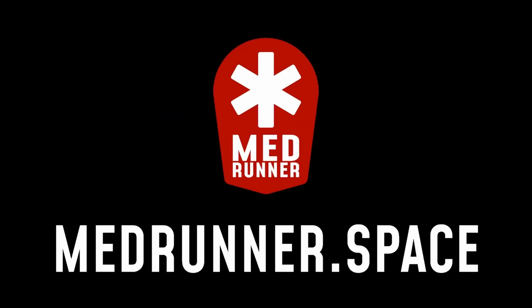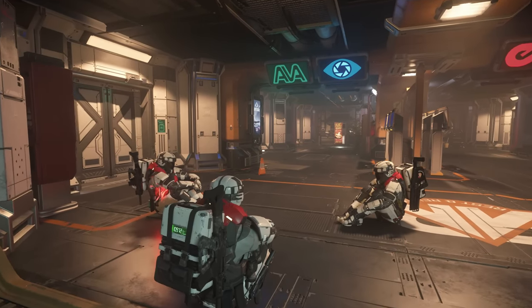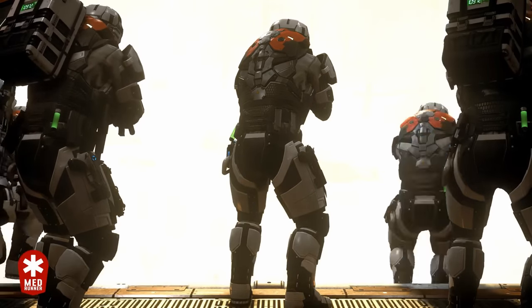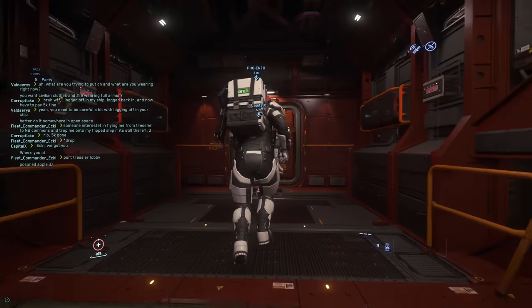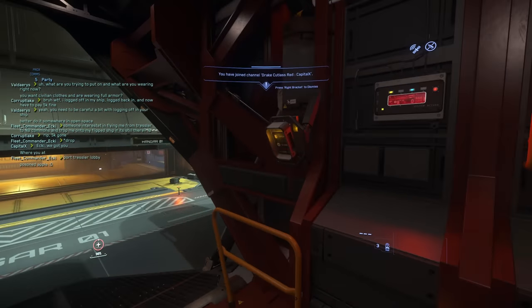The system works in a way that an incapacitated player goes to their website medrunners.space, requests an emergency, and the Medrunner team gets an alert ping in their Discord server so that the team on standby can accept the alert and be on their way. Typically, the team consists of five Medrunners: one pilot, two security officers, and two medics. But this time we were only a team of three players — one pilot named Revan, one medic named Ranger, and me, Snipes, a security officer.